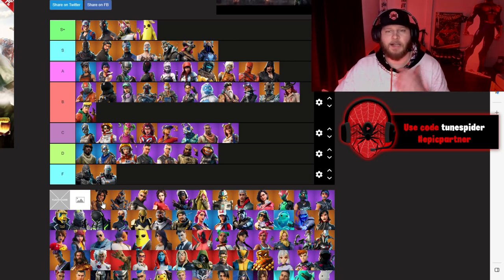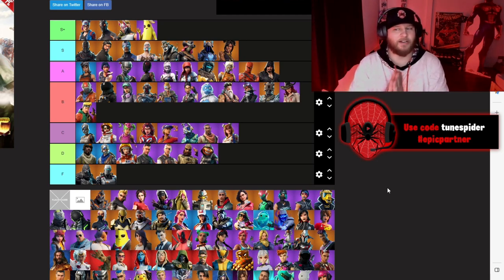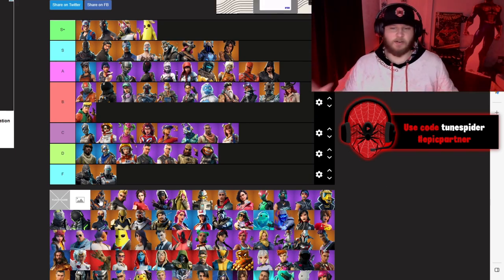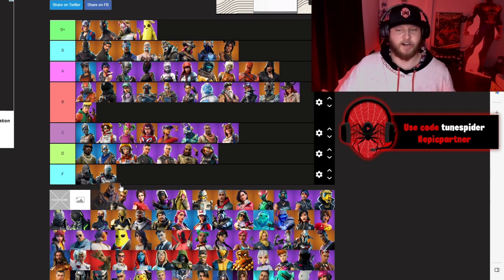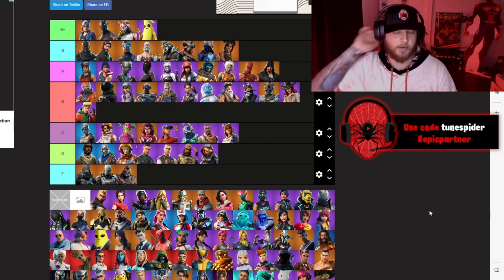Chapter 1 Season 8 was an underrated battle pass. We got our first tier 100 female skin — Lux — she's going S. I think the new version from Chapter 5 Season 1 is better but I still really liked this skin. The secret skin of that season was Ruin, and Ruin was trash — she's going F. A lot of the secret skins were just not that good in Chapter 1.